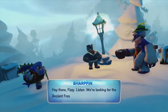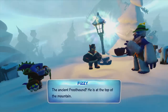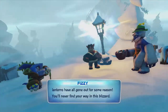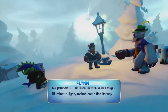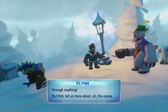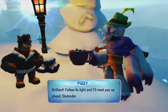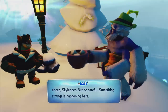Somehow I just skipped that cutscene. I apologize, guys. Apparently if you touch the gamepad it skips the cutscenes — all I did was place my hand on it and it just skipped it. So obviously we crashed. The Frostdell said this magic illuminator could find its way through anything. Follow its light and I'll meet you up ahead, Skylander. But be careful — something strange is happening here.